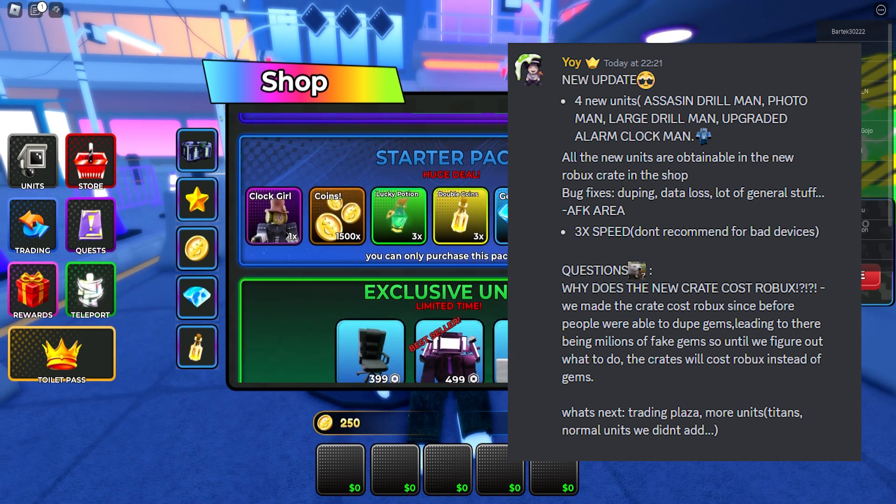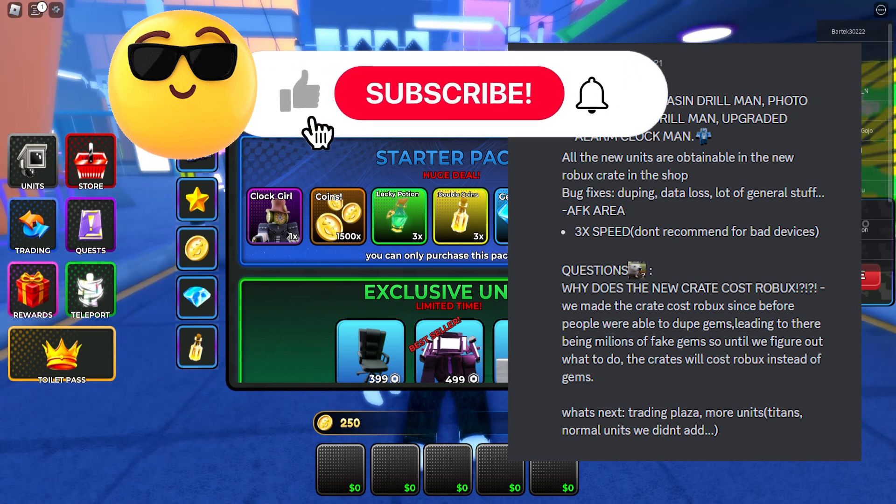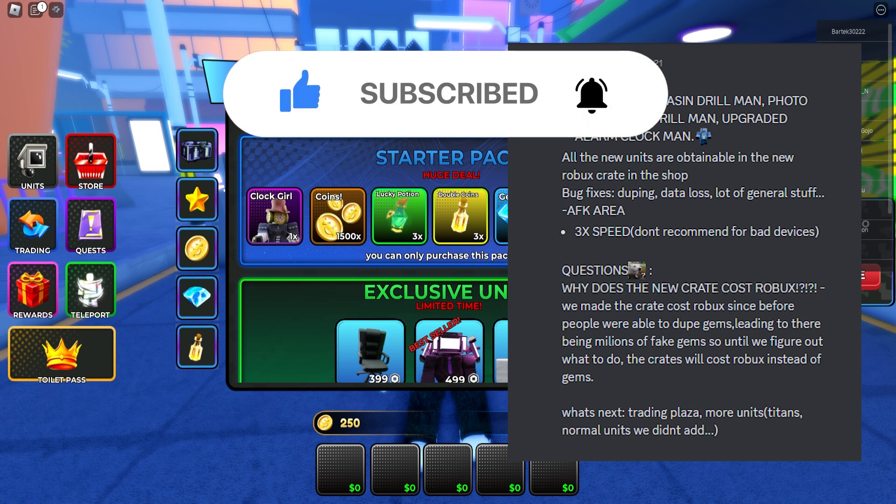We also have a starter pack — I think this is the Upgraded Alarm Clockman. All new units are obtainable in the new robux crate in the shop. Bug fixes include: duping data loss and lots of general stuff. AFK arena now has 3x speed — not recommended for bad devices. As for why the crate costs robux: people were able to dupe gems, leading to millions of fake gems. Until they figure out a fix, crates will cost robux instead of gems.